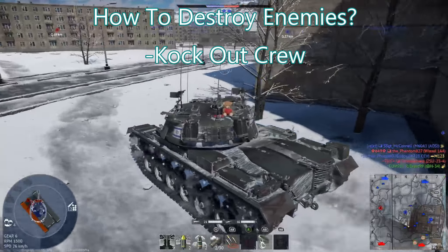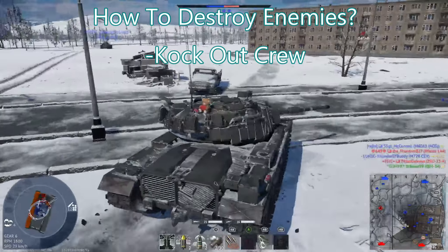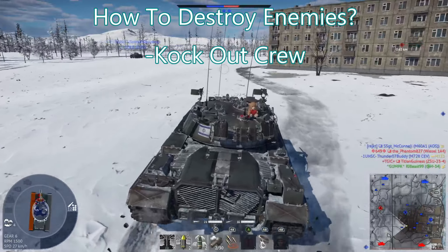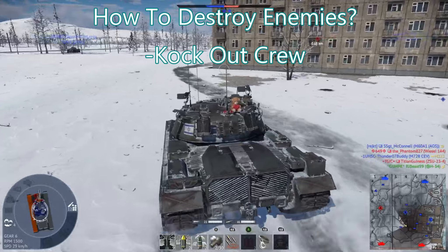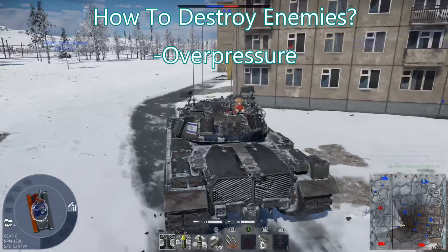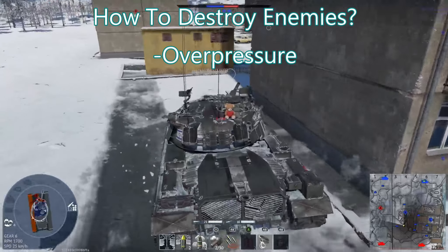Better players commenting on screen will often call out 'gunner's out, driver's out' and act on that information. If I knock out a driver and a gunner, I know that tank can't move or shoot, so I can do whatever I want — even ignore them and move on to another vehicle.